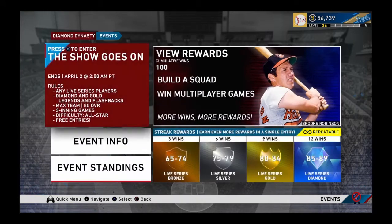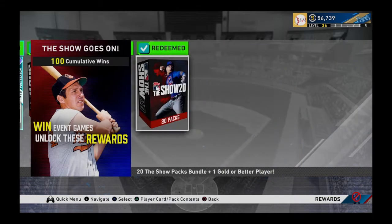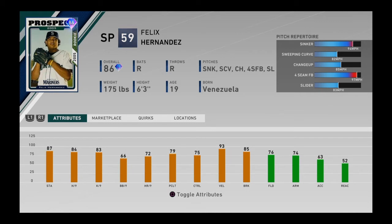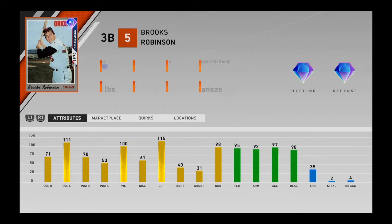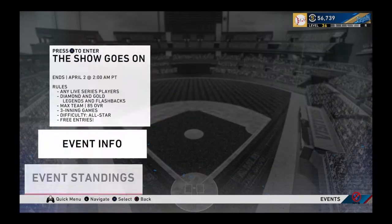What I did was grind this event — I have 100 wins overall. You don't have to win 100 or 12 in a row; you can win like 10 or 5, then lose twice, and it still counts. You get some really good rewards: silver packs, three Show packs, gold pack, XP, five packs, and Felix Hernandez — who's actually not a bad pitcher. He's got a fastball-slider-sinker combination. I just sold him for stubs and opened more packs.